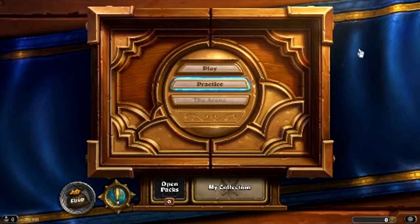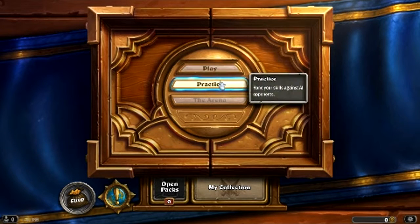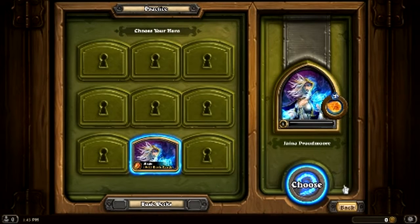Hi guys, I'm Karis aka Esten's Twins and we are back in Hearthstone today. Right in play you can play against an opponent of equal skill, but I think it wants us to go to practice first. I would like to unlock all of our decks really, so I guess we're playing as Jaina.